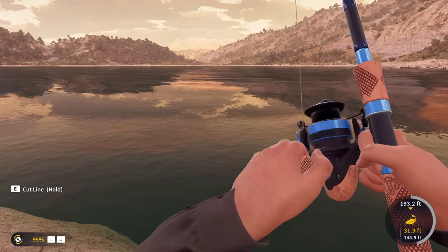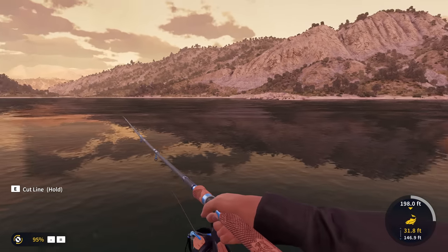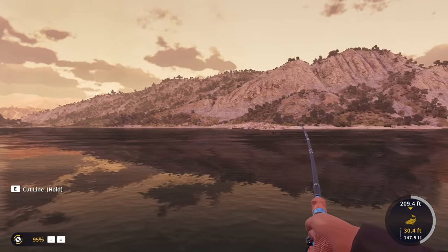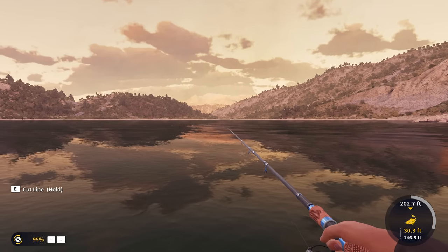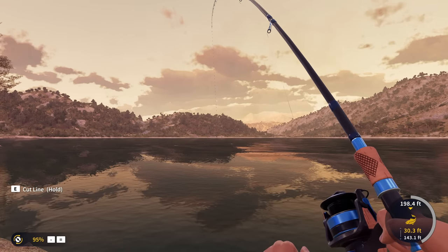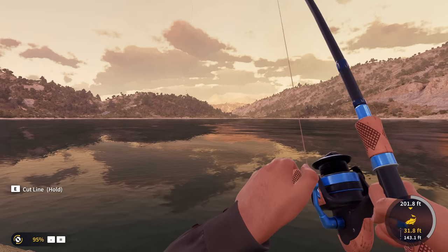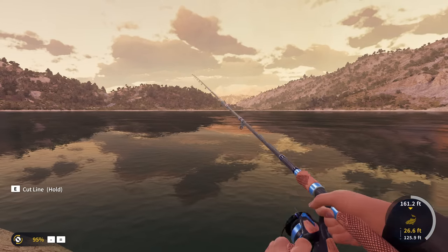We're just going to have to try and do as much rod pumping as we can to get some ground on this guy. This is an absolutely crazy fish fight. I swear, if I pull this up and it's only a silver, we're all in trouble. It kind of stops at 205-210 feet, then we gain some ground, and then it rips line out again — we're kind of at a stalemate now. We're going to try pulling the rod to the side to gain some ground.